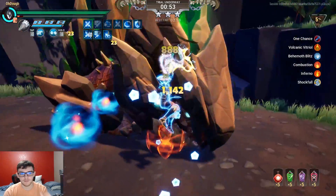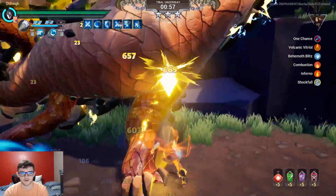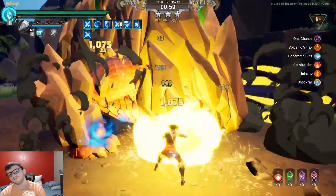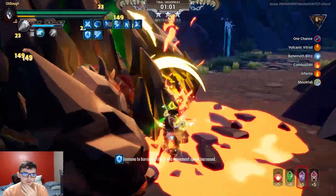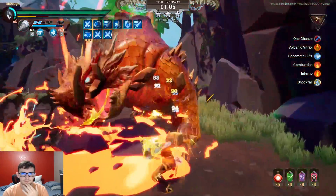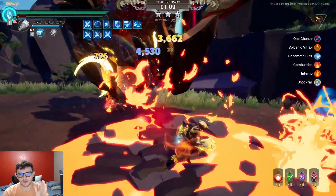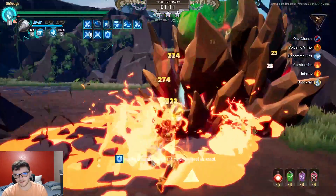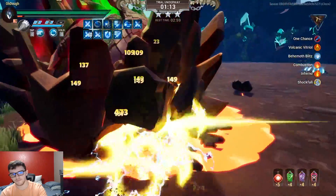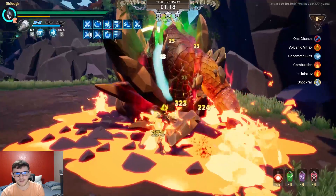The last modifier is Shockfall — Behemoth rock attacks apply Shell Shock and deal bonus damage to Slayers. On Skarn, its attacks do a lot of damage. Its charge will nearly one-shot you, its slams will nearly one-shot you, and I think that might be a factor with Shockfall. But regardless, this modifier doesn't matter that much because you're getting hit so hard anyway, you'll probably die.